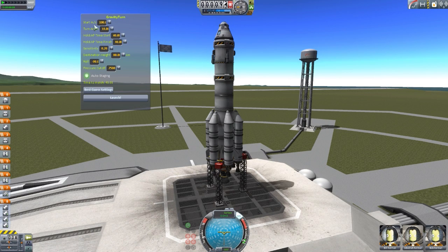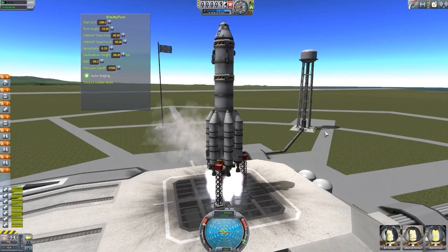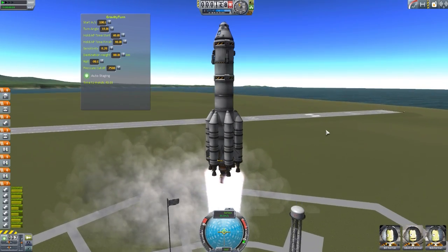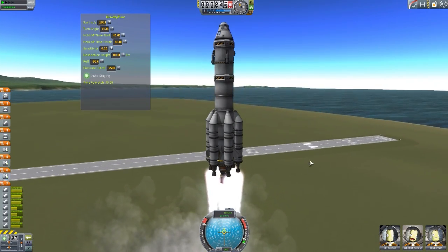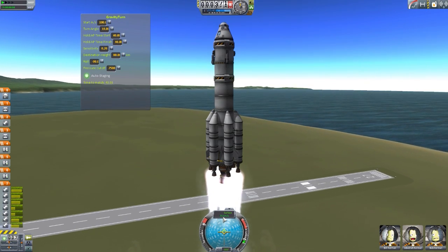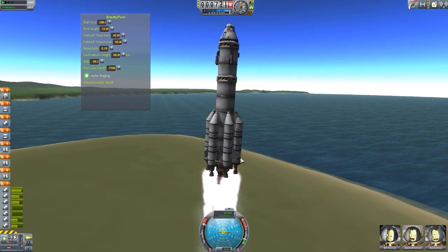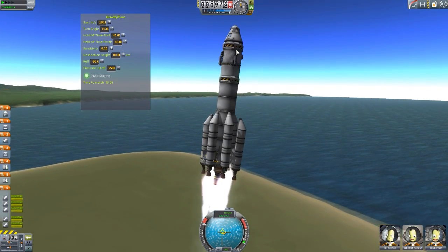I'm going to keep my hands off the keyboard so I'm not affecting this in the slightest. It automatically does the staging, so we don't have to worry about doing any of that — we just have to sit and wait. Remember, it'll start the turn once we hit 100 meters per second. So we're almost there — and it's beginning its turn. That is quite good.